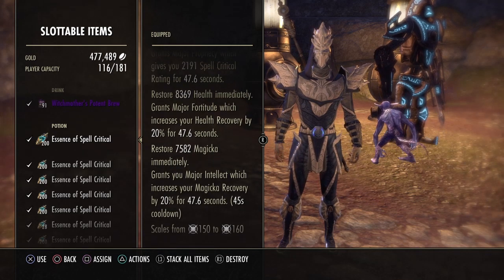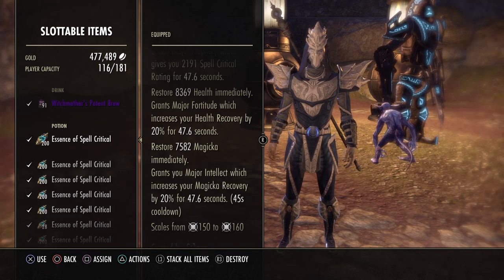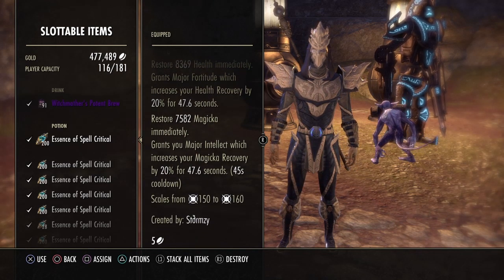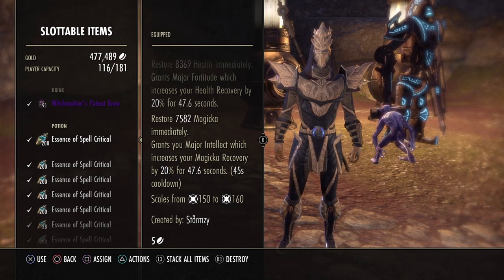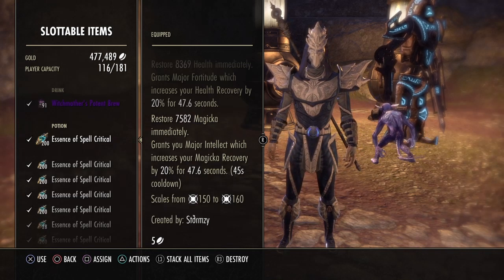The potion also gives Major Fortitude, which increases health recovery by 20% for 47.6 seconds. It also restores 7,582 Magicka and grants Major Intellect, which increases your Magicka recovery by 20% for 47.6 seconds.